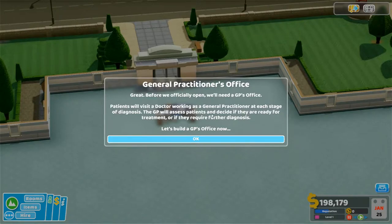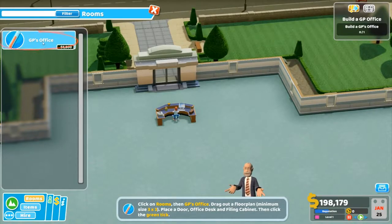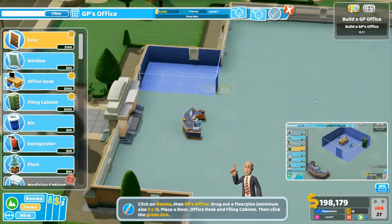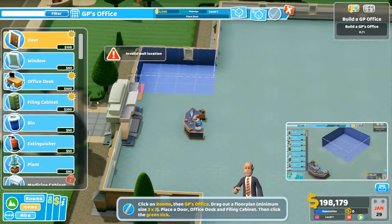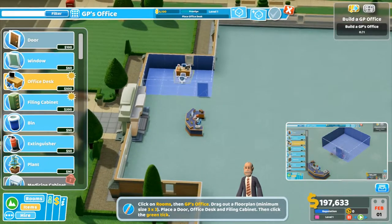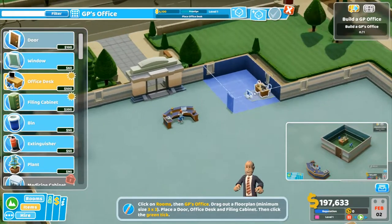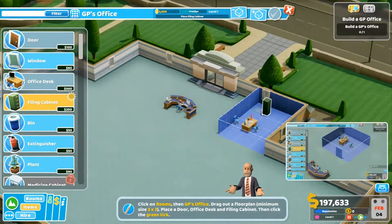Before we officially open we need the GP's office. So we go to rooms, GP's office — three by three. This is the layout. Oh, that's four by three. Well, you could always have a slightly bigger room. In the old days you could place a chair close to the door so patients come in and sit straight away, you don't have to walk too much.